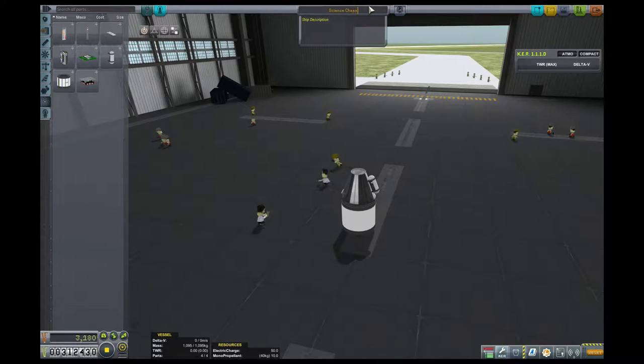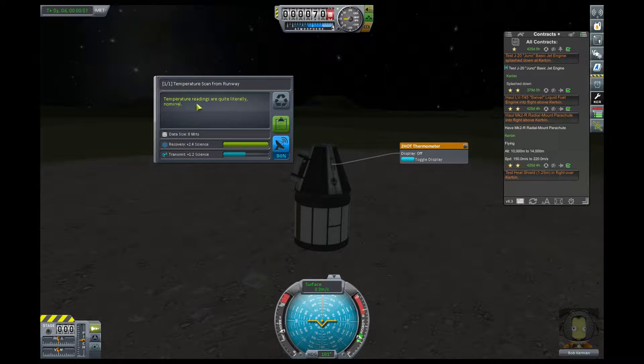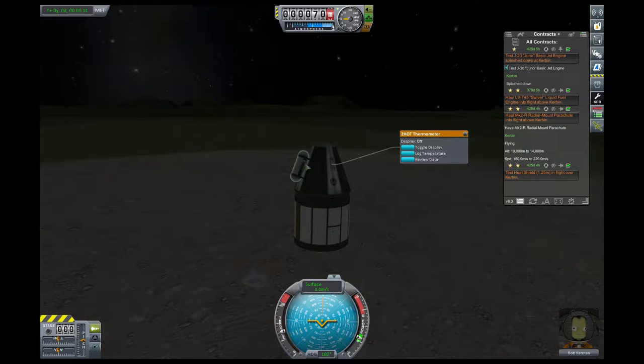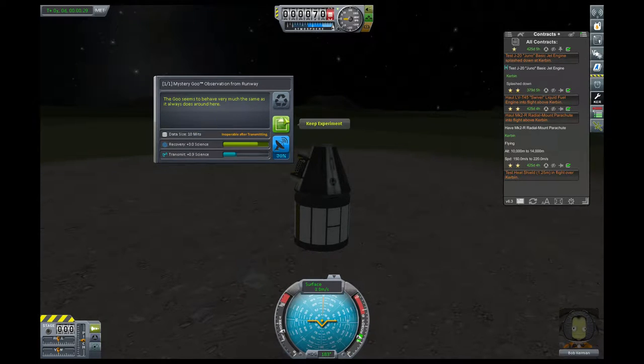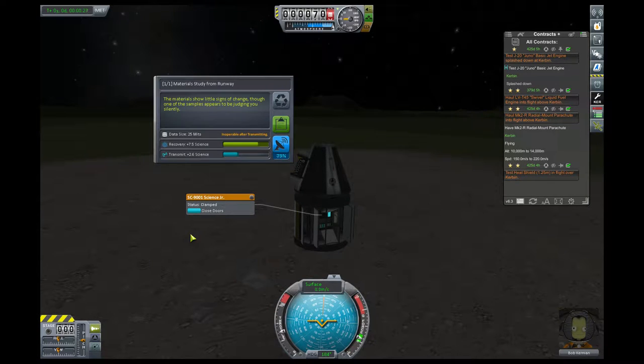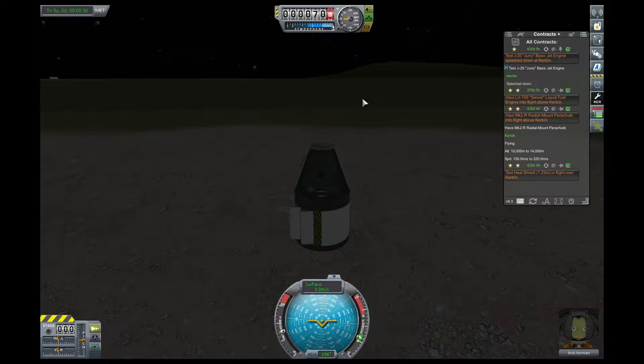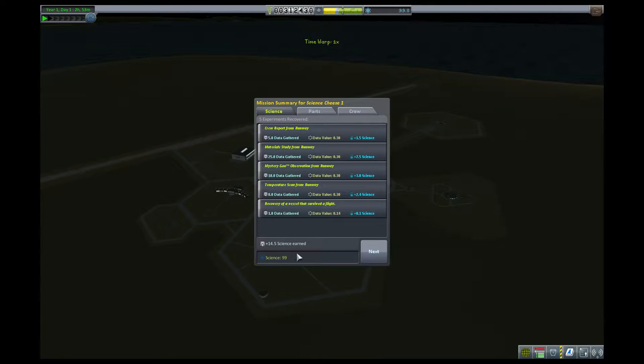We are going to call this science cheese one because we like counting. It says we have no landing gear — that would be a problem except that we're not going to move. All we're going to do is launch. We are going to log our temperature — you can see temperature scan from the runway — and the temperature readings are quite literally nominal. We're going to observe our mystery goo — the goo seems to behave very much the same as it always does around here. We're going to observe our materials and take a crew report. And now we're going to recover our craft. For that very modest amount of effort, we just cheesed another 15 science.